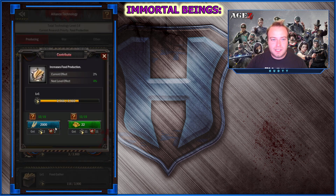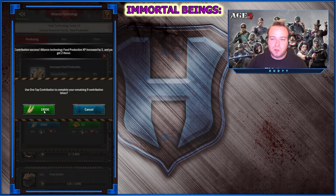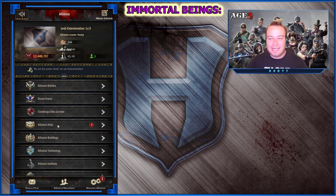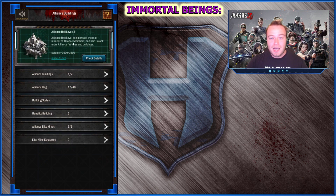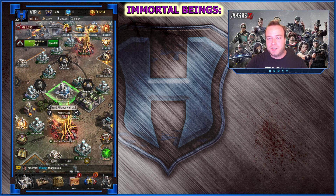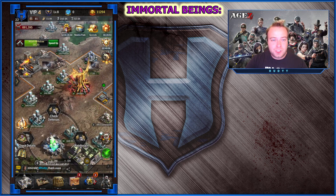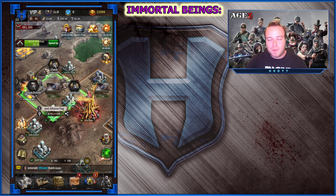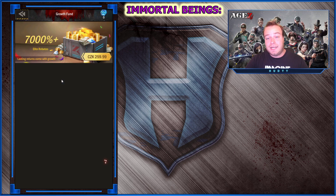Once you have enough alliance points and you build the alliance hall in the place you looked up before, the few bucks I mentioned come into play. You need to purchase a lot of gold to start creating the territory. Thankfully, there are a few very cheap packs that will give you ridiculous amounts of gold, so it's not that expensive.